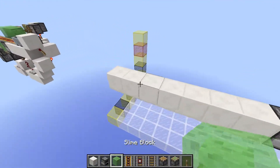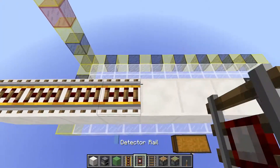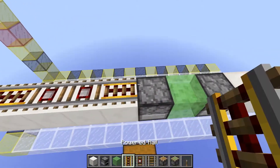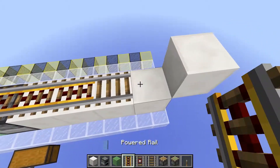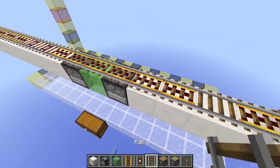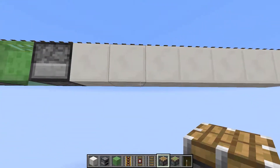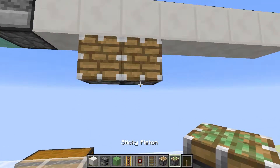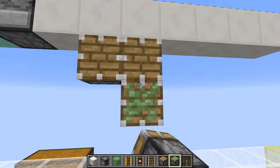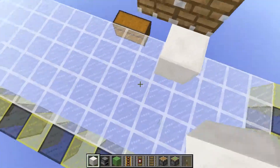Now you want to put down your powered rails. You want to have four like this, then two detector rails, then other powered rails right the way to here, and then a normal rail and another powered rail. Now you want to place down your pistons. You want to have two of them down below the detector rails, facing away from the tracks, and then a sticky piston with a block on top, also facing away from the track.